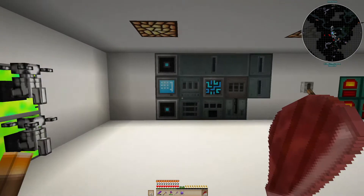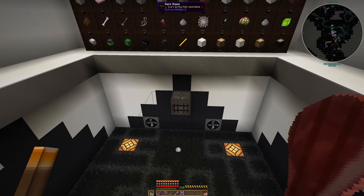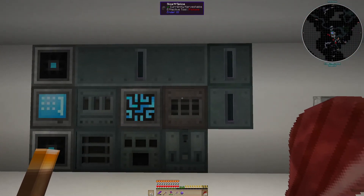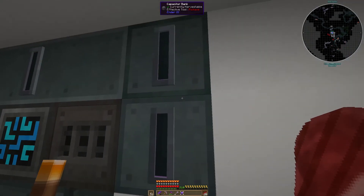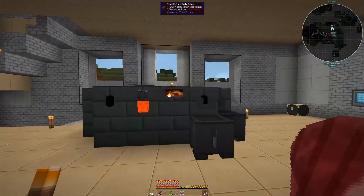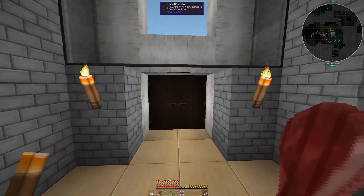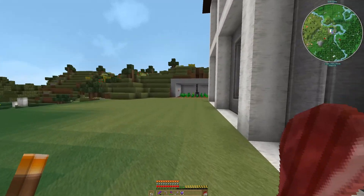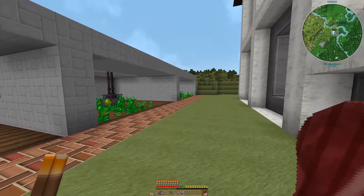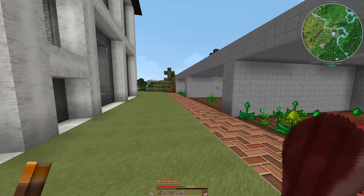Hello everyone, welcome back to another episode of modded Minecraft. We have our powered blaze spawner in space, and I think we've got everything up there working just fine. We've added in some auto crafters, a pattern grid, and a couple of bigger capacitor banks. I've made these all 9x9 squares now, so instead of 7 we've just got the 4, and we have all of the farming stations up and running.